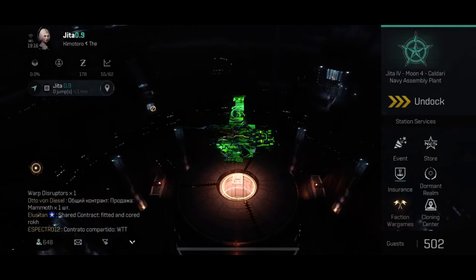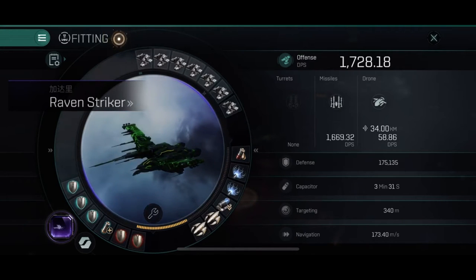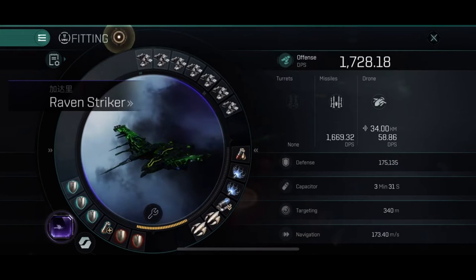The Raven and the Raven Striker are of course very similar in fittings. This is my Raven Striker — my PvP Raven. The way I fit this one is to be able to tank a lot of ships, since I do mostly solo roams. So I would say this is a solo PvP roam fit. The whole idea is to tank a lot in a short amount of time and do some good damage.